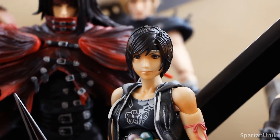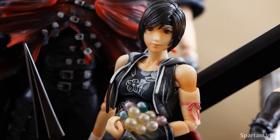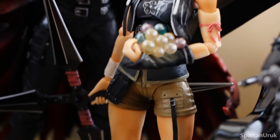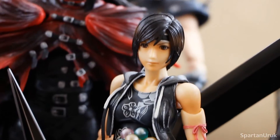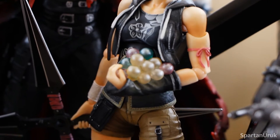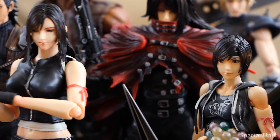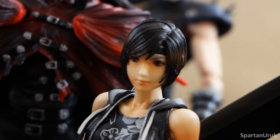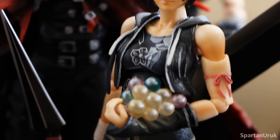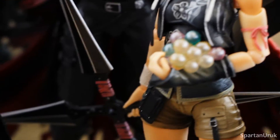We have Yuffie Kisaragi. This was the very first Play Arts Kai Final Fantasy VII figure I ever picked up, so I've got a special place in my heart for Yuffie. Without this figure I probably wouldn't have collected all these others — I really do have Yuffie to thank. It's one of my favorites; I still love this figure so much. I would love a remake of Yuffie, but I think the figure is pretty spot on as she is. She's definitely the smallest figure of the group. I love the sculpting on her face, the eyes painted in a very deep hazel color, and she's holding a bunch of materia with the pink band around her arm and her shuriken.